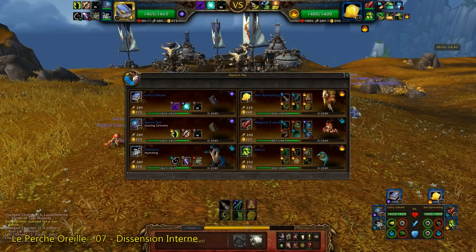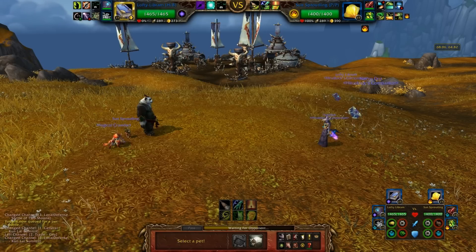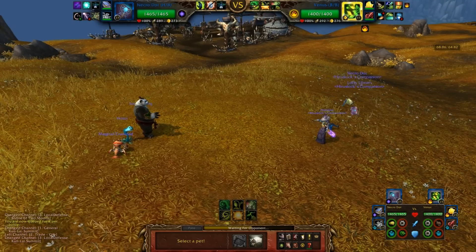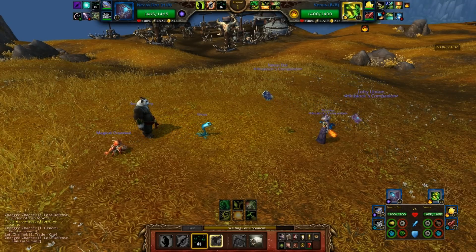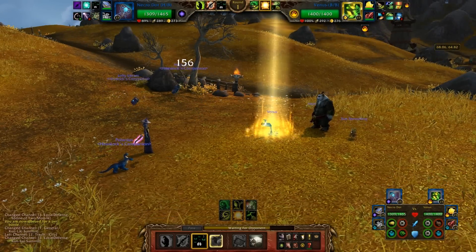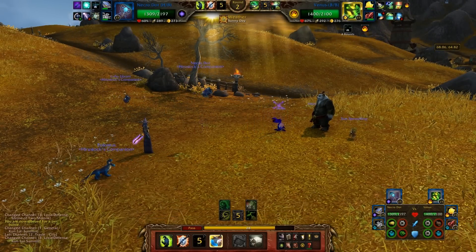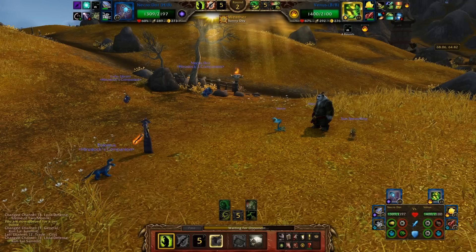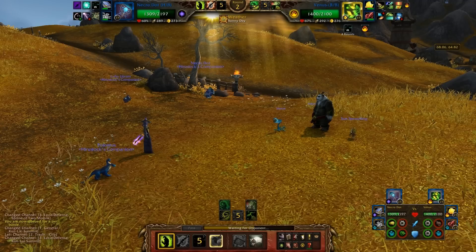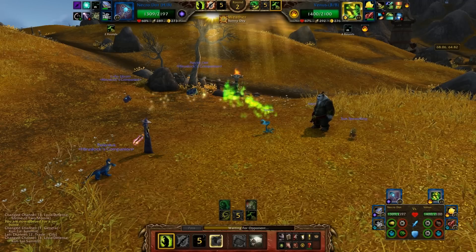As long as he doesn't start off with a Magical Crawdad, I should be good. Let's start off with Necro Dots — Curse of Doom, then Fel Immolate, then Agony. Then I'll switch into Lofty Librem and throw up his 50% extra damage.